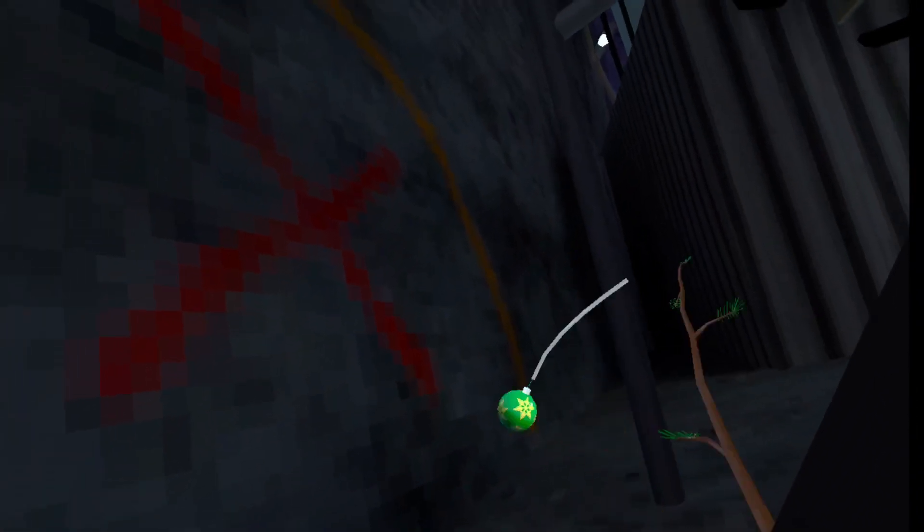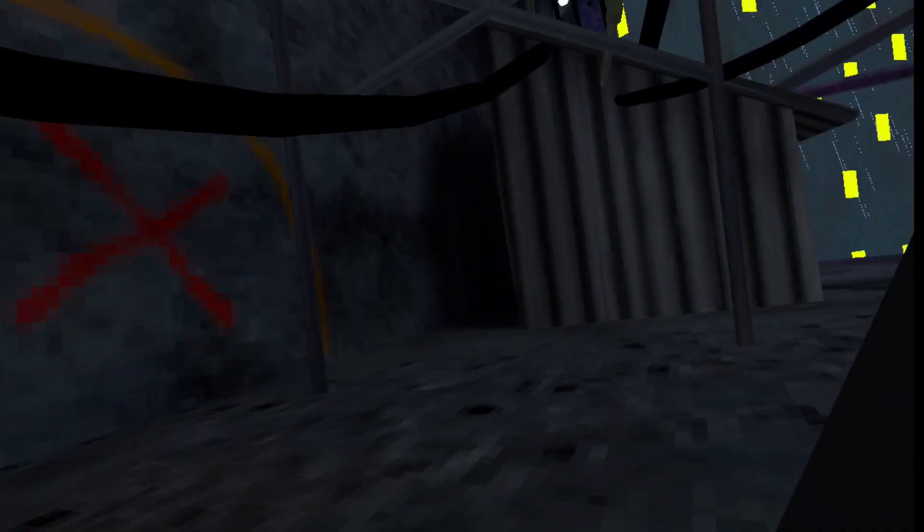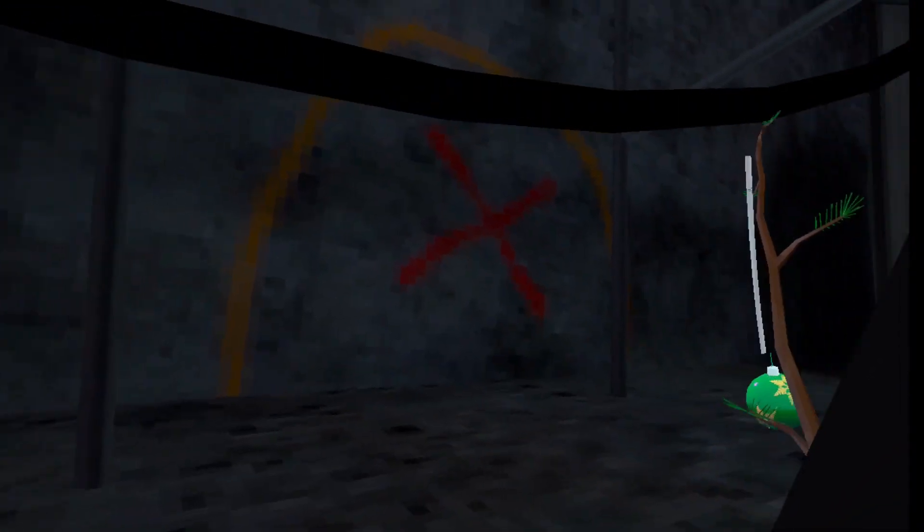Back here behind the info stand there's this little door kind of thing spray painted on the wall. I don't know if this is new — let me know in the comments if this has always been here. I think this might connect to the secret tunnel or be a different map.